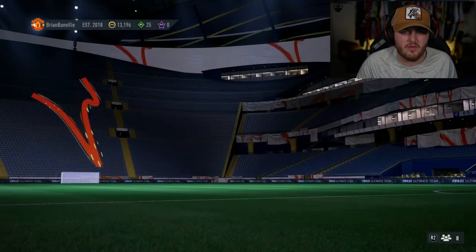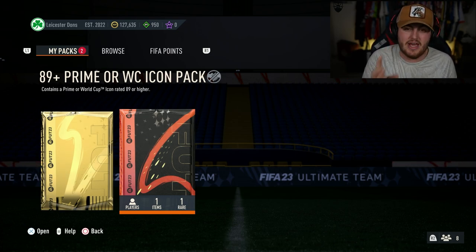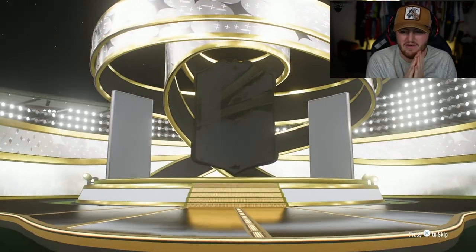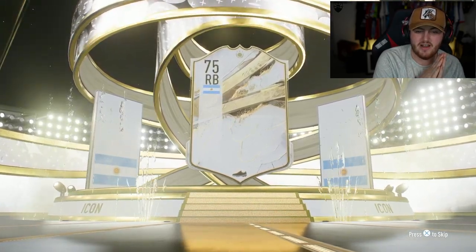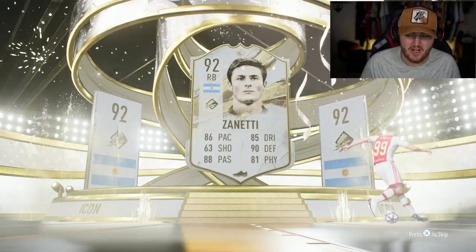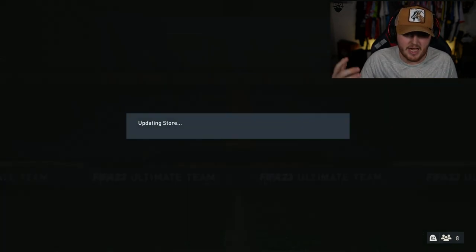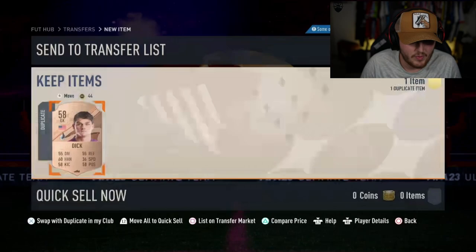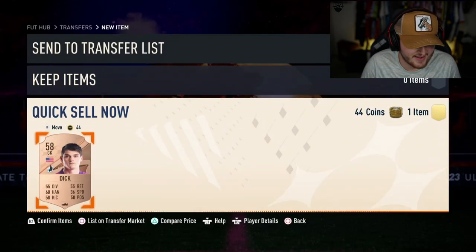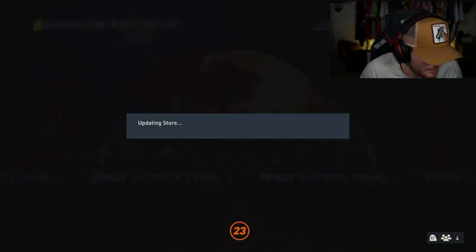Icon pack now on the second account. I submitted Ginola — the one I packed a few days ago — into this pack, hoping it brings good luck. Prime icon. Argentina, right back. It just goes full circle to the conversation we just had. Another Zanetti. Ever since I mentioned Argentina, EA is like they can hear me. That felt deliberate — that felt like it was deliberately put there.